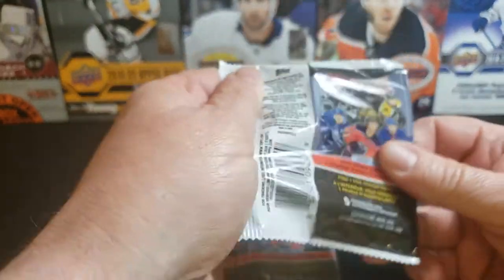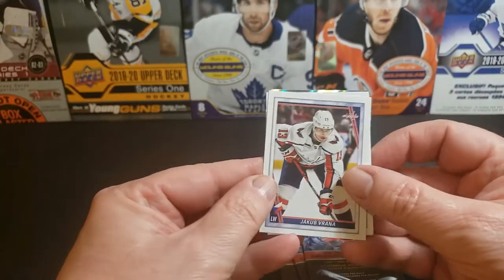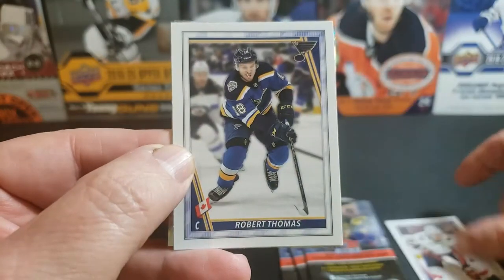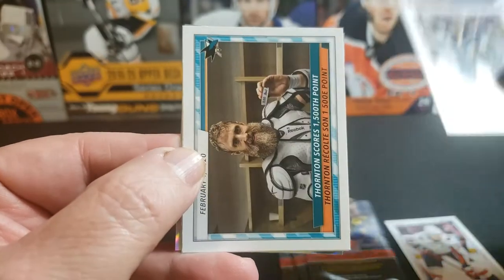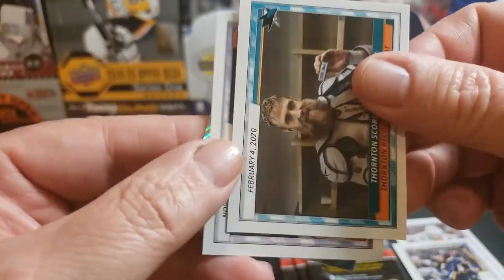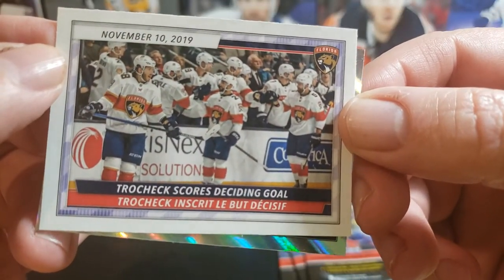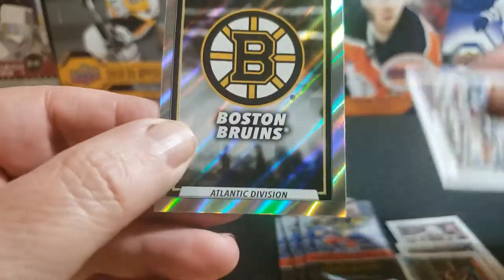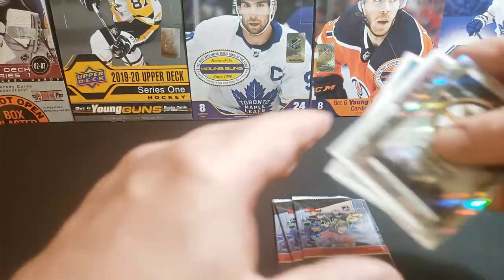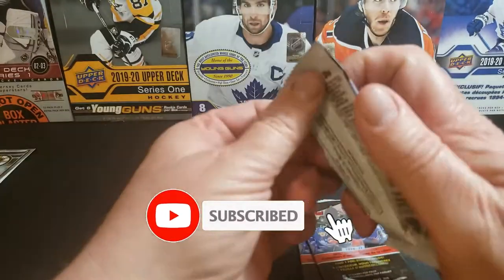I don't have a great memory so I won't be able to tell you off the top of my head which ones I have left. Here we go — we've got Piranha, Robert Thomas, a Joe Thornton, Trocek scoring a deciding goal, and our foily is a Boston Bruins card.